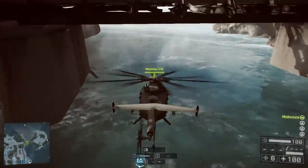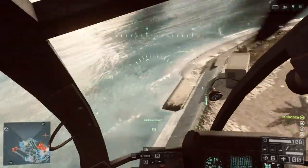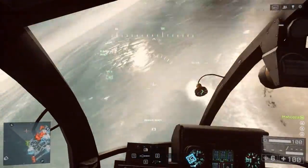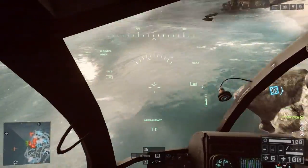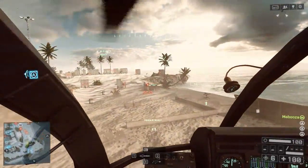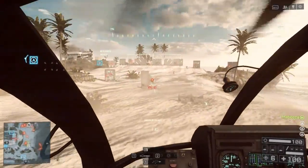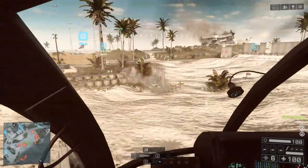Now you're ready to try the fast and nimble Little Bird Scout helicopter. These compact choppers are very maneuverable. Start by taking a lap around the island while maintaining low altitude and high speeds. The scout helicopter's miniguns are perfect for engaging enemy troops. Use the miniguns to engage a few of the metal targets on the shooting range. This is a great way to practice targeting infantry.